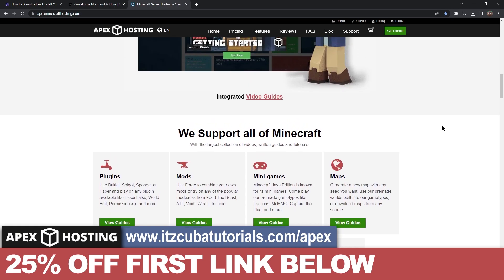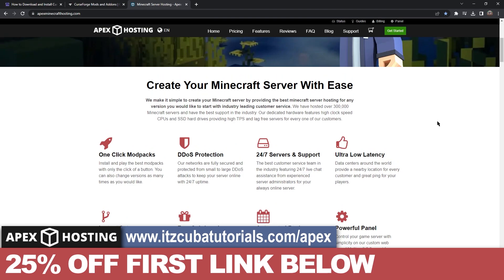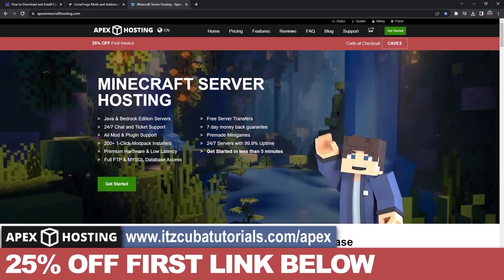If you want to create a Minecraft server — supporting Java and Bedrock, open 24/7, with modpack support including Pixelmon — Apex Hosting is today's sponsor. They'll set it up for you, and if you use the first link in the description you get 25% off your first server.